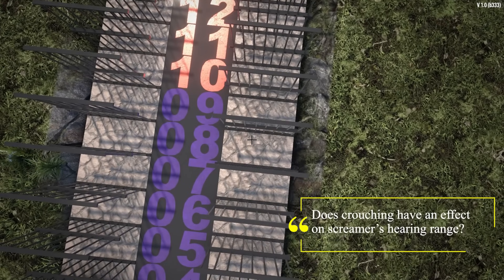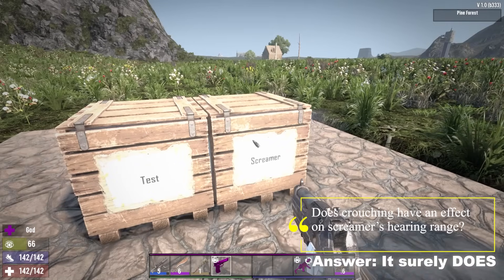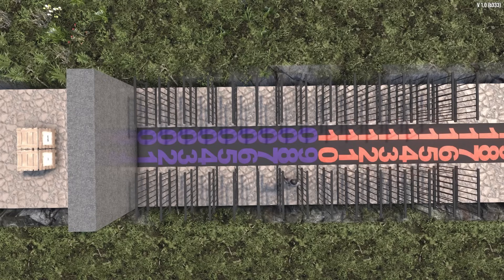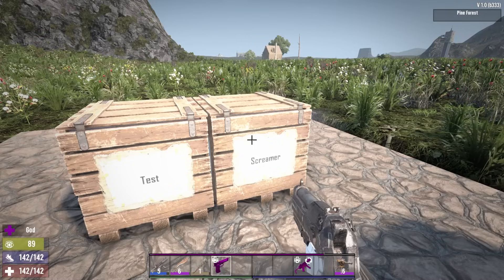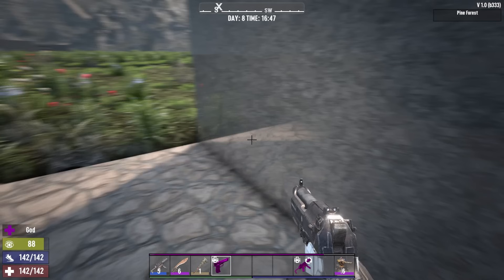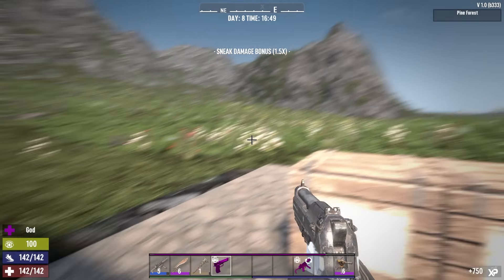Our next question from the last video: does crouching have any effect? And the answer is it sure does. At around the block marked 8, she doesn't hear. But at 7, she does and comes running. Previously that was the block marked 15. So when doing things around home, stay crouched as much as possible as it roughly halves the hearing distance.